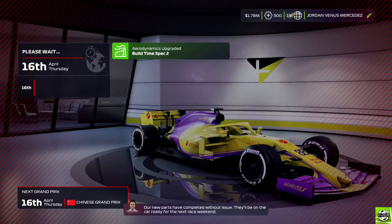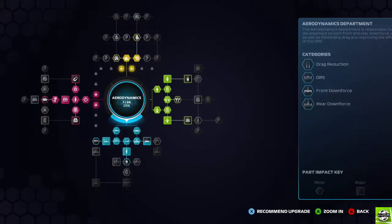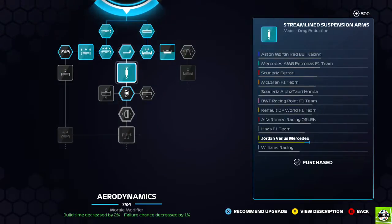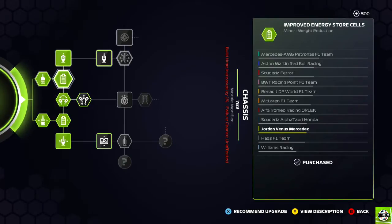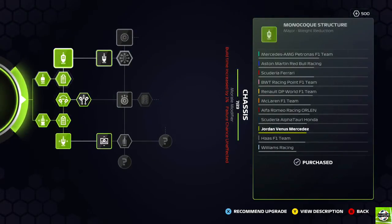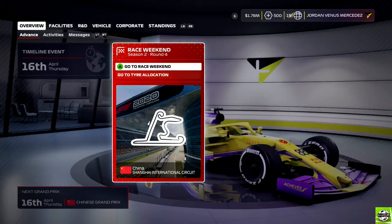Our new parts have been completed without issue and will be on the car ready for the next race weekend. Two of our upgrades have already gone on - I think it was this aero one and a chassis upgrade. Two upgrades have successfully gone onto the car which is good. We're now up to 1.78 million pounds after our sponsor weekly income. Let's go and try to get a very good qualifying position.